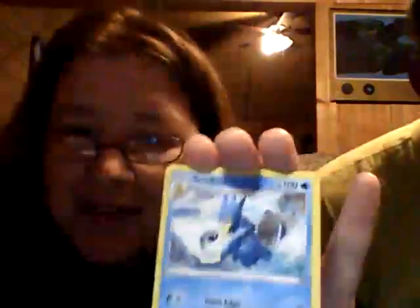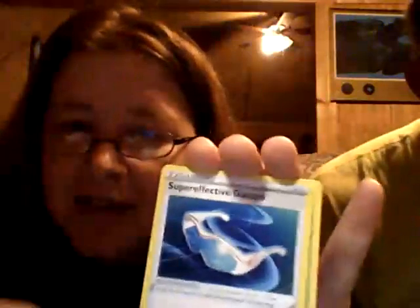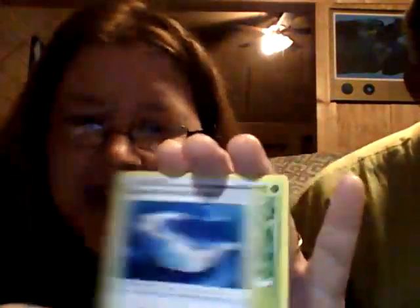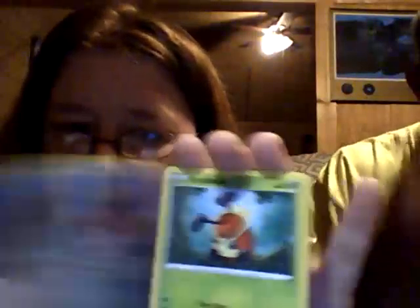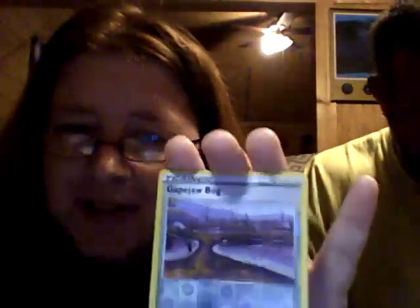Code for my last pack. V-Star marker, Gold, Super Effective Glasses, Kricketune, Bronzor, Oshawott, Kricketot, Stantler, Gapejaw Bog — reverse — and a hollow Regieleki! And that actually came out of a white code card slot. At least I got a holo out of it.